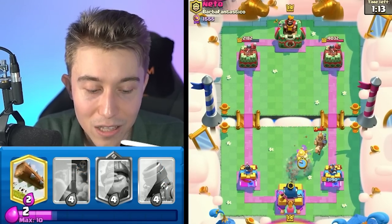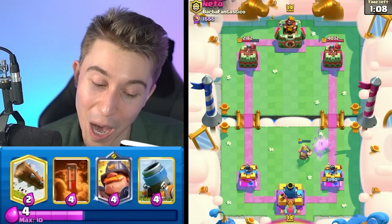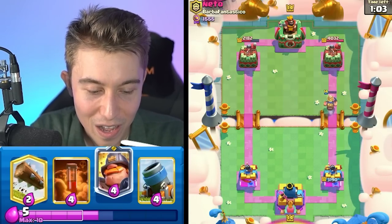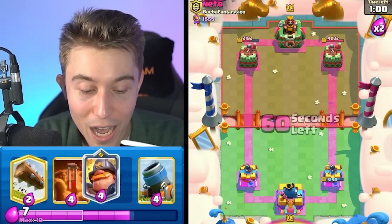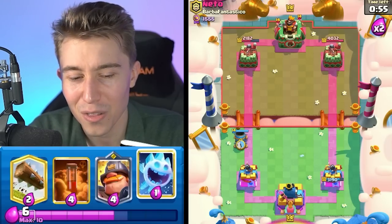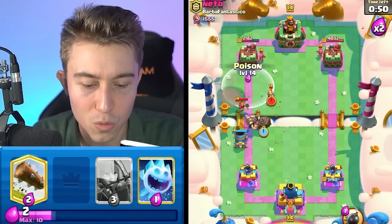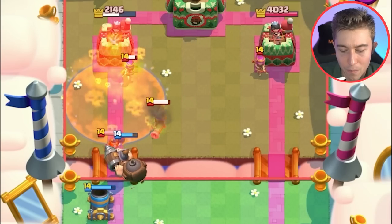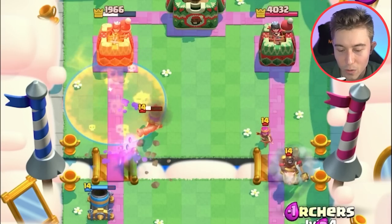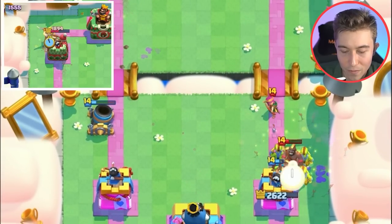That was good Arrows, but he did it slightly too late. He needed to do a prediction Arrows to finish them off in time. We were able to nullify the Prince's Charge. I guess he was scared of me dropping something up high at the river. I just want to go in for the Mighty Miner to make sure he wouldn't be able to get the Musketeer onto the Mortar. Then we can go Ice Spirit Archers — that's generally the best play. And if they go Arrows, you can go for Goblins afterward and you're going to be fine.